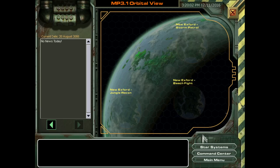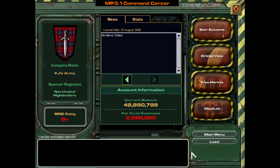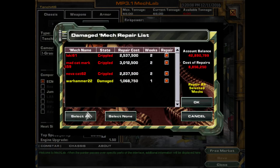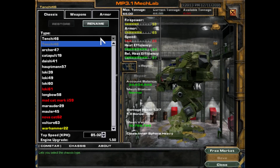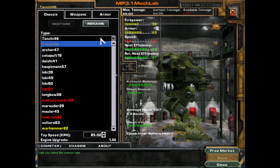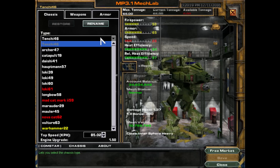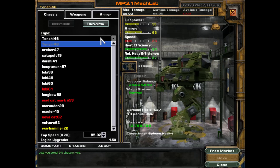We're done with New Xford and we have to move on to another star system. But before we do that, we're just going to pop back to the command center, pop into the mech lab, and select repair on all of the mechs we salvaged in the last mission, so that they are repaired up and ready to rock by the time we get there. Also, I think I want to clear out a few mechs, because I don't really need some of these mechs anymore.